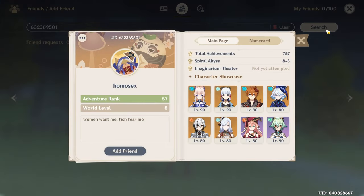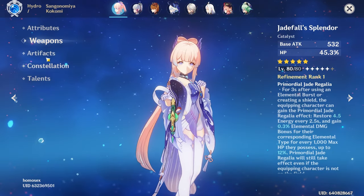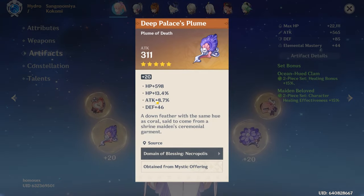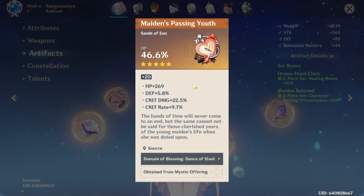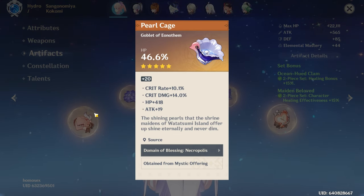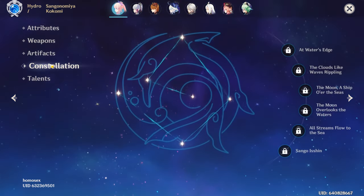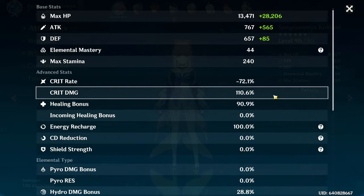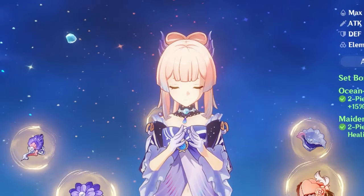Next up we have a Kokomi — 41K Max HP, Level 90, Jadefall's Splendor, 2-piece Ocean-Hued Clam and 2-piece Maiden Beloved. HP — that's kind of all she needs. What is it with Maiden Beloved pieces needing HP but always rolling into Crit? Healing Bonus Goblet with Maiden Beloved giving stupid Crit rolls as usual. Constellation 0, Talents 4-10-4. Minus 72 Crit Rate and 110 Crit Damage — she's Kokomi. She's got a ton of HP. You might want some Energy Recharge on her.